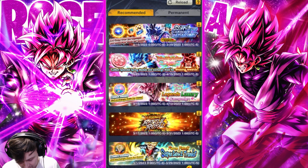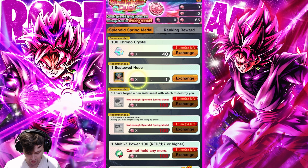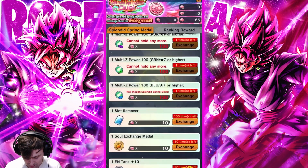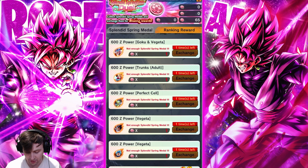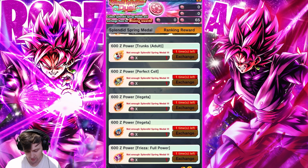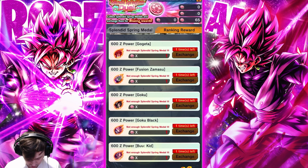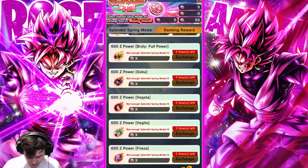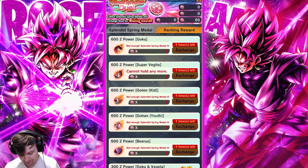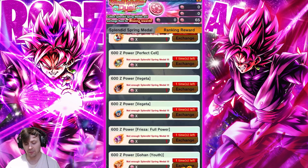They actually have the exchange shop already here. There are the normal medals — the splendid medals — from just playing PvP, where you can get 300 Z Power. I've already gotten it once, so it only says two times for me. You can also get 300 CC from here, plus equips, PvP messages, Z Power, and slot items. At the end of the season, they'll give us our ranking rewards — that's where you get the token. You can pick one of any of these characters: Super Saiyan Blue Goku and Vegeta, Trunks Sword of Hope, Perfect Cell, Evolution Vegeta, Super Saiyan 4 Gogeta, Corrupt Zamasu, Super Saiyan Rose Zamasu, Gogeta Blue, Broly, UI Sign, Vegito Blue — whoever you want. If you get the top 10,000, you get the big 600 Z Power for your character.